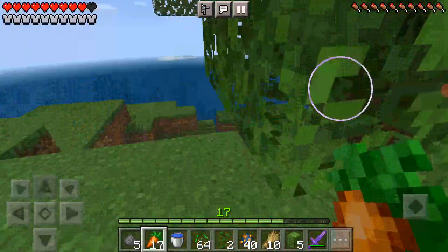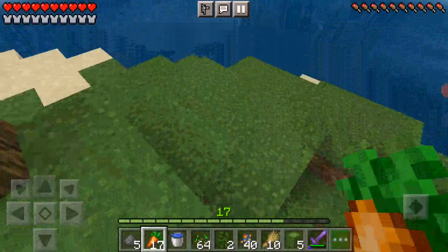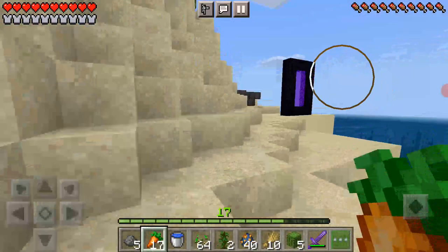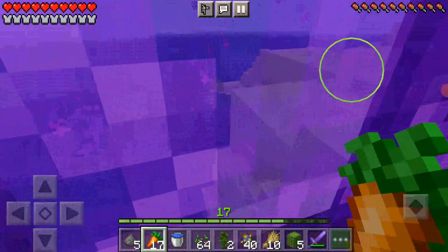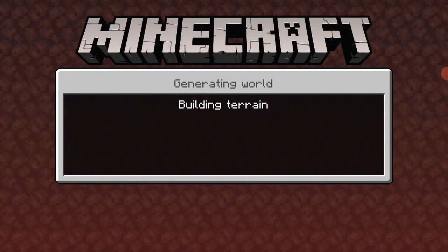That would do me enough. Do I have my MLG water bucket? No, I don't. So I could just yeet my way down. Where is my nether portal? There it is — with my beautiful netherite blocks. I hope we spawn near a bastion so you can get a diamond pickaxe in there. Let's hope for the best spawn in the world. Otherwise, if not, then GG.